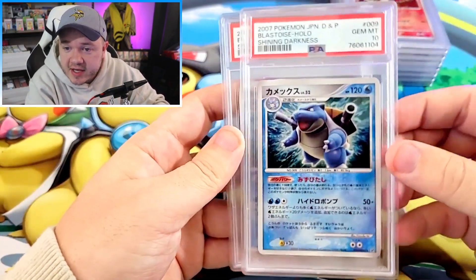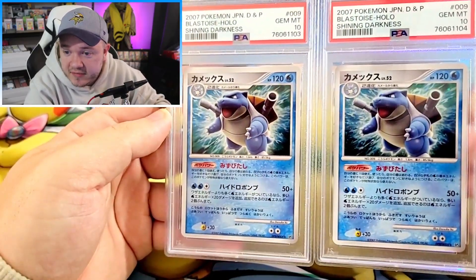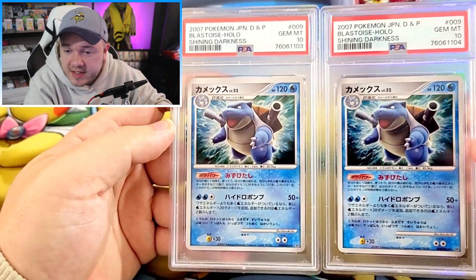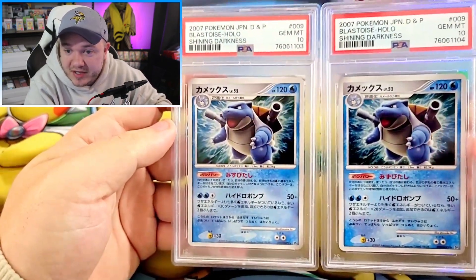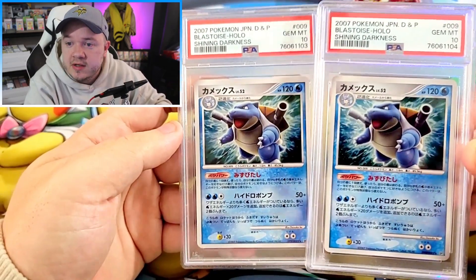Last but not least in the mid-era, I sent two Blastoise out and luckily they both got 10s. The top-to-bottom centering on both of these is pretty off, so I'm pretty happy they both still secured the 10. The top-to-bottom centering must have still been within the range — even though they do look pretty top heavy to me. I really like this Blastoise a lot. One of the better Shining Darkness holos, in my opinion.